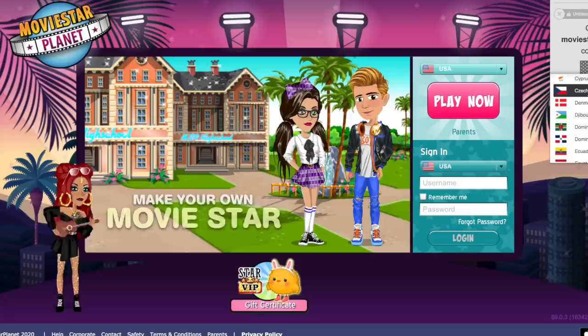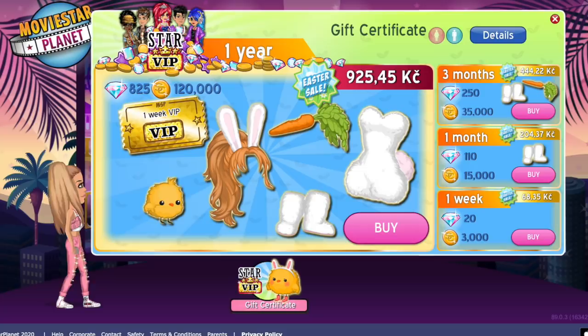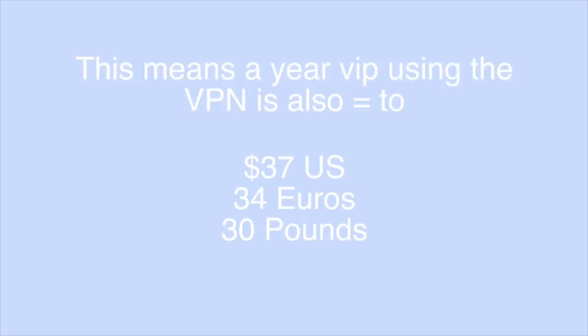Fun fact — I am literally from Czech Republic, like half my family is from there. MSP will refresh and all of the prices are going to be different. As you can see, a year VIP is 925 Czech koruna. I don't even know how to pronounce the currency of a country I'm from! 925 is 52 Canadian dollars, and as we saw before VIP used to be $59, so this is seven Canadian dollars cheaper.